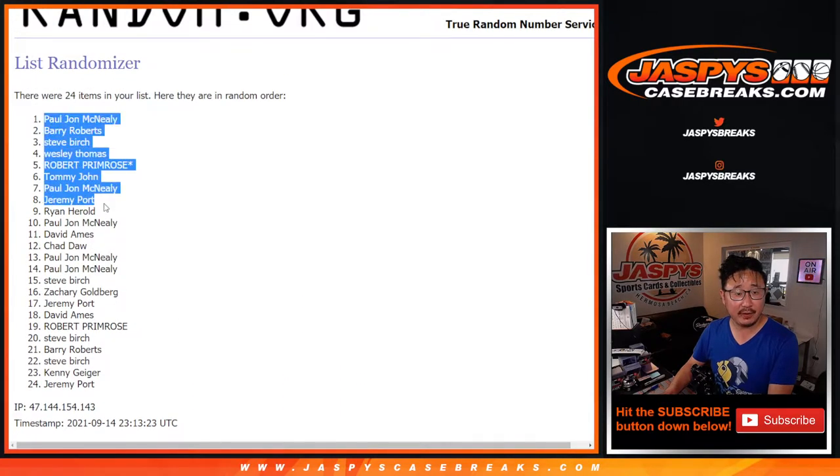After five rolls, there you go. Top six right here: PJ, Barry, Steve, Wes, Robert, and Tommy with extra spots.